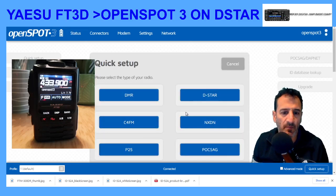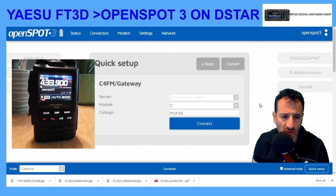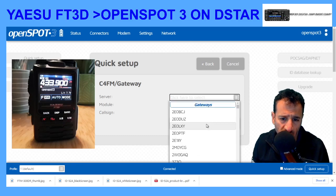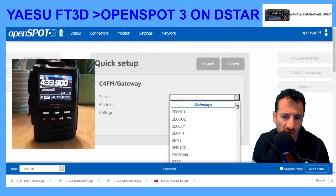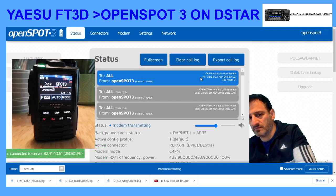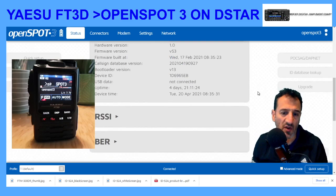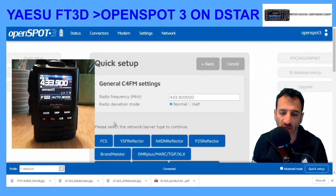Let's try one I've never used before — C4FM radio, D-Star Gateway. I've never used this one. Let's have a look at what shows up on the search. That's interesting — it's actually got callsigns. So are we linking into gateways? Let's try one I've never done before: 2E0BCJ, and we'll connect. I'm guessing that could be a gateway linked across to other modes, but I'm not sure.